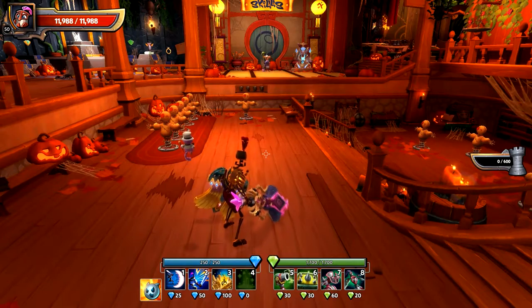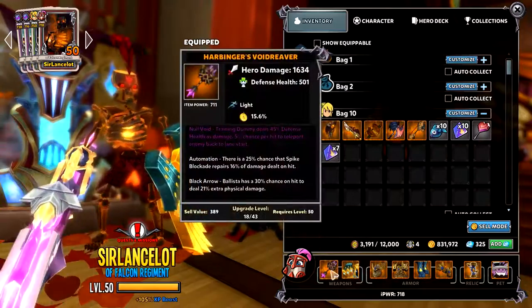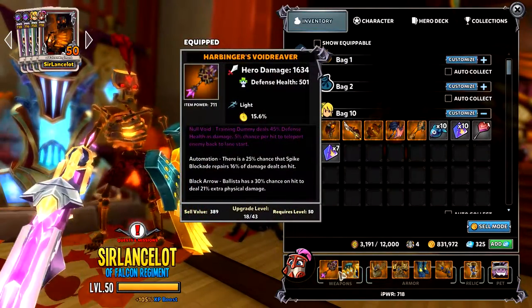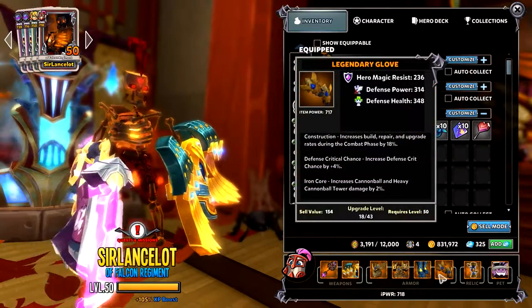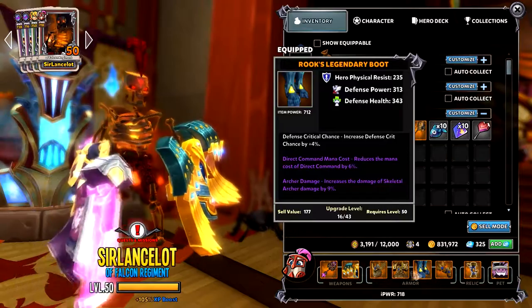Quite simple. All you need in terms of passives and your equipment in general, you just need defence health. Defence power is good as well, but defence health is the main one.